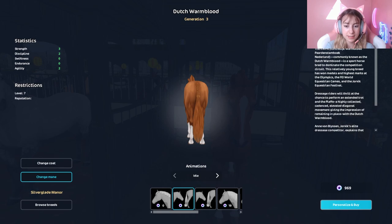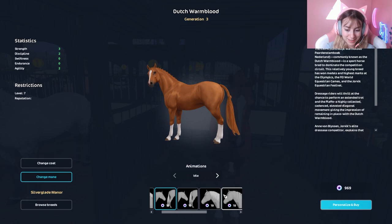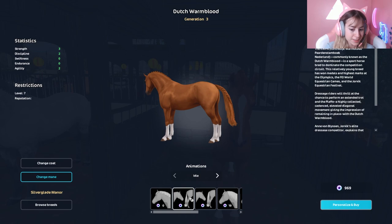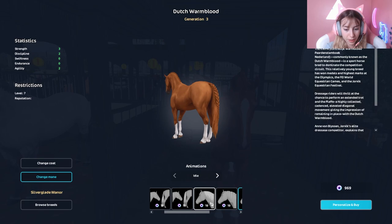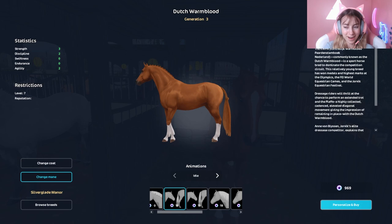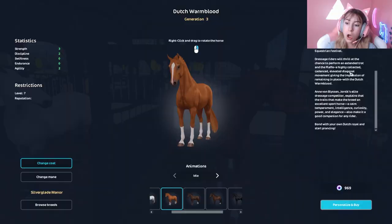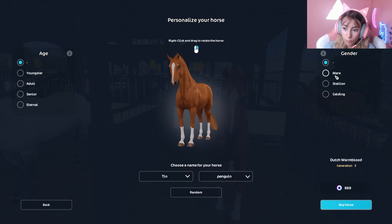Let's see the special mane style — this is so cute, the little knot braid! The idle animations are great. We also have a long mane, a regular braid mane, and a braid mane with a braid tail — that's a bit different. I think I'll go with the little knot. I usually get the dapple bay or the cream, so I might go with this one just to spice it up.